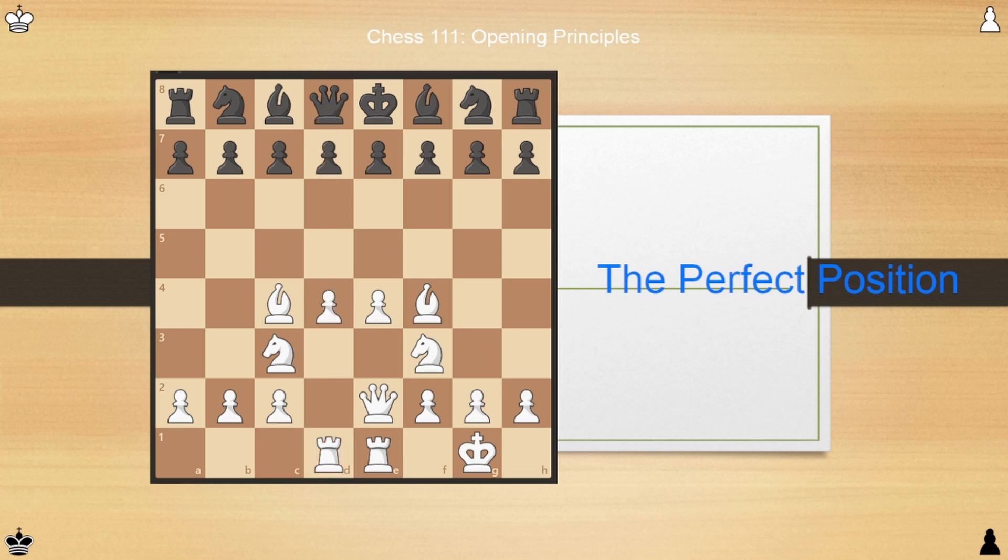This is known as the perfect position from the opening. Let's evaluate all three goals. Firstly, central control: we have pawns on d4 and e4, controlling those two central squares, and we count three pieces attacking d5 and e5 each compared to zero from our opponent — so we control all four center squares. Secondly, have we developed our pieces? Yes — our knights and bishops have come out toward the center, our queen is off the back rank, and our rooks are in the center. Finally, our king is safely on g1, castled behind a wall of pawns.